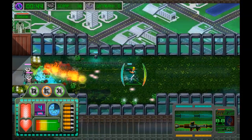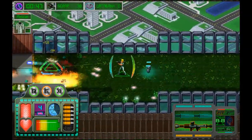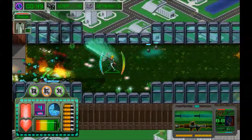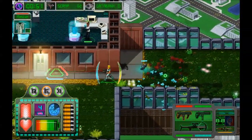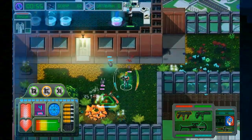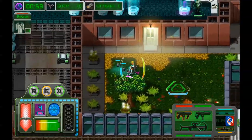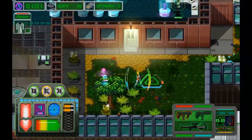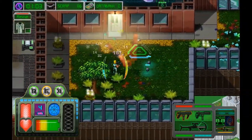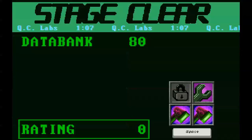In terms of special powers, we have slow-mo. We have two types of weapon loadouts. On top of that, we have programming options — that's the stuff you see in the bottom right that I'm flipping through right now. And there's just a lot happening on screen.